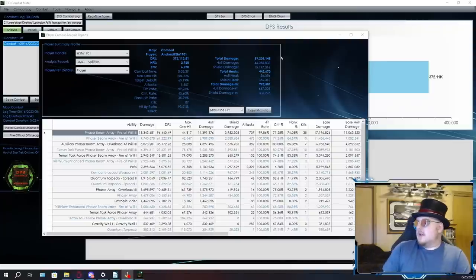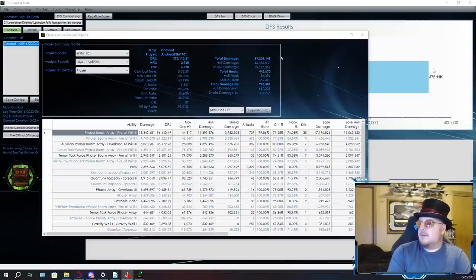I know some of you are ready to call me an elitist for complaining about 372k DPS, but at the same time, this is with Fire at Will — that number would have been even higher with Beam Overload, or way higher with Scatter Volley. And the fact is, none of the other firing modes have to put up with this weird flip-flop stuff. Fire at Will is losing a noticeable amount of DPS because of this whole flip-flop scheme you have to do with ETM.